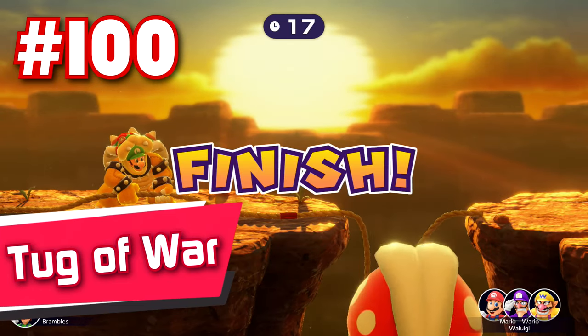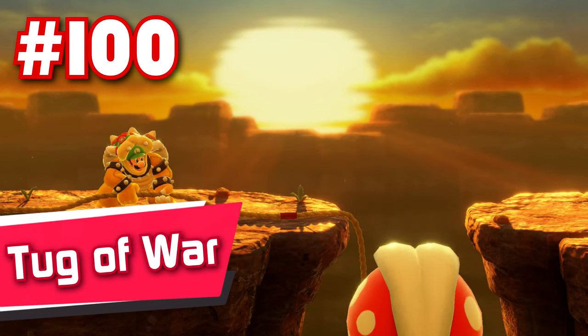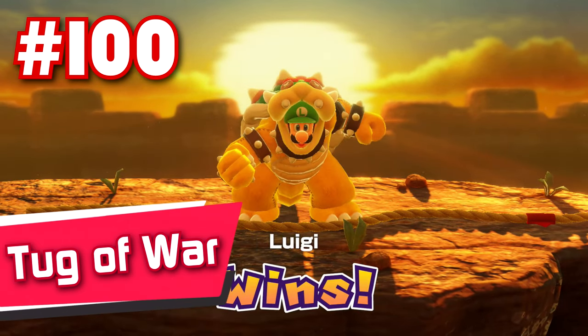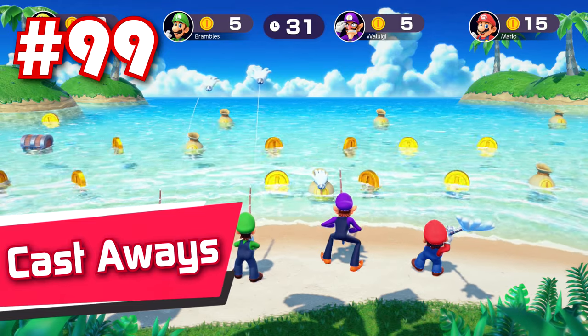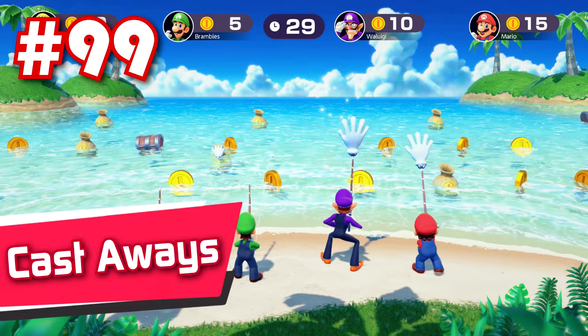100: Tug of War. I love it when playing a minigame physically hurts my hand. Don't you? 99: Castaways — probably the slowest and most boring minigame here. Plus, stick rotation.